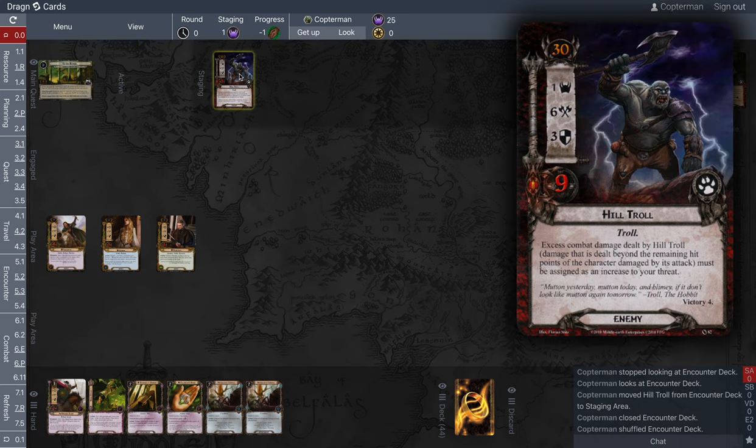The Hill Troll has a 30 engagement cost, and with this deck we're at 25 threat, so we potentially don't have to deal with him for five rounds. He only contributes one threat, which isn't bad. But he attacks for six, which is bad — combined health and defense of 12, which is crazy at this point in the game. Excess combat damage dealt by the Hill Troll must be assigned as a threat increase. So if he attacks a one-health character, that's five excess damage converted to five threat. When you defeat him, he goes to the victory display, so he never comes back.